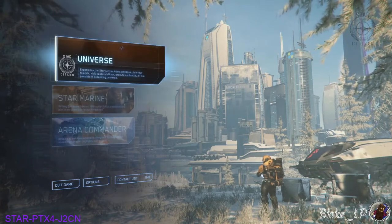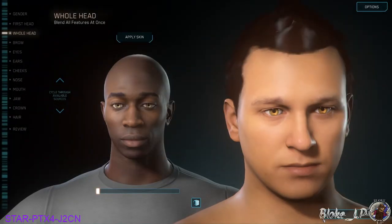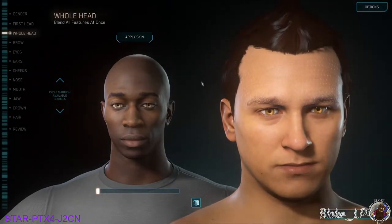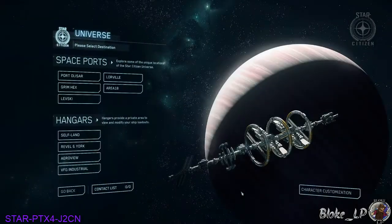For this video we're going to go to Universe. It's going to start with this character customization profile here. I'm just going to randomize one for the sake of this game and accept. Then you're going to be given a few different options on where you want to spawn: Port Olisar, which is a station in Crusader, Grim Hex, Levski, Lawville, and Area 18. These are all different places where you begin the game. For this video, we're going to start at Port Olisar.